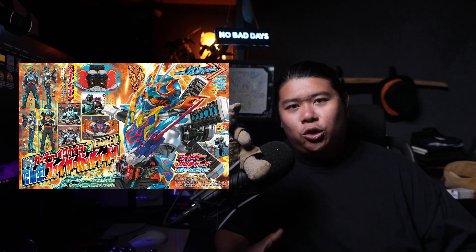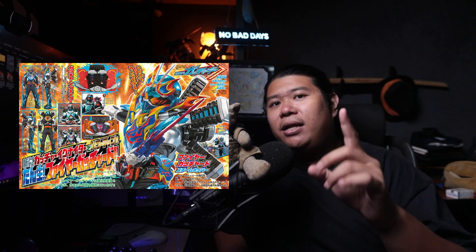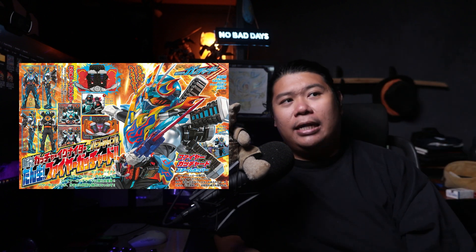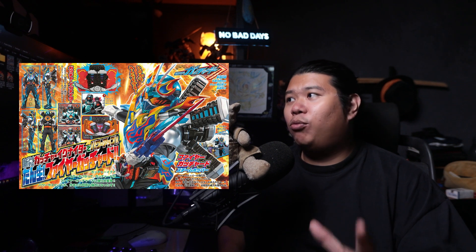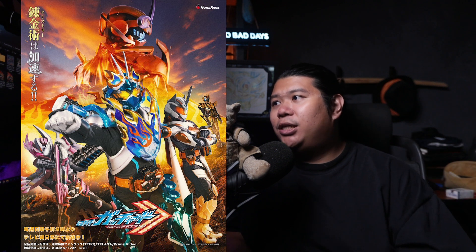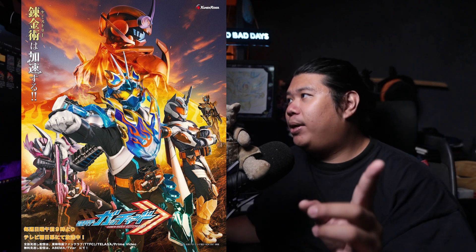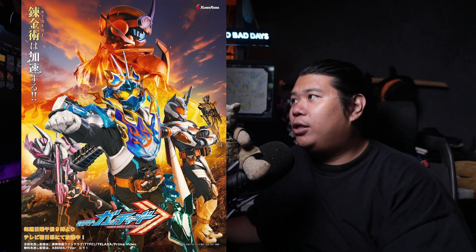Super Gacha is just normal Gacha but with more of a flamy design for the chest piece, and even the helmet has a little bit of flamy design. But the biggest power upgrade is the booster pack on the back, which enables him to fly faster and move faster. We have a poster here where we get to see all the riders introduced in the Kamen Rider Gacha series — Gacha, Super Gacha, Kamen Rider Mageto, Kamen Rider Valvara, Daybreak Gacha at the back, and in a tiny corner, Kamen Rider Legend.